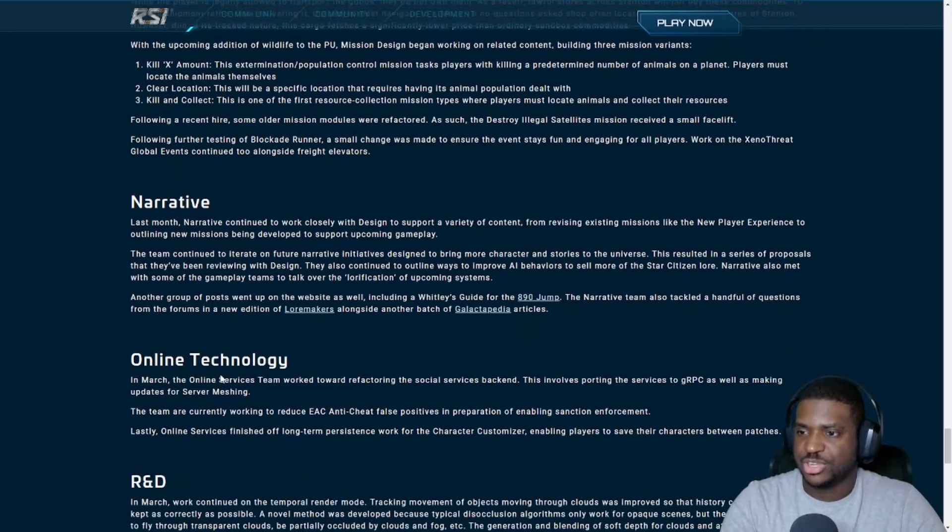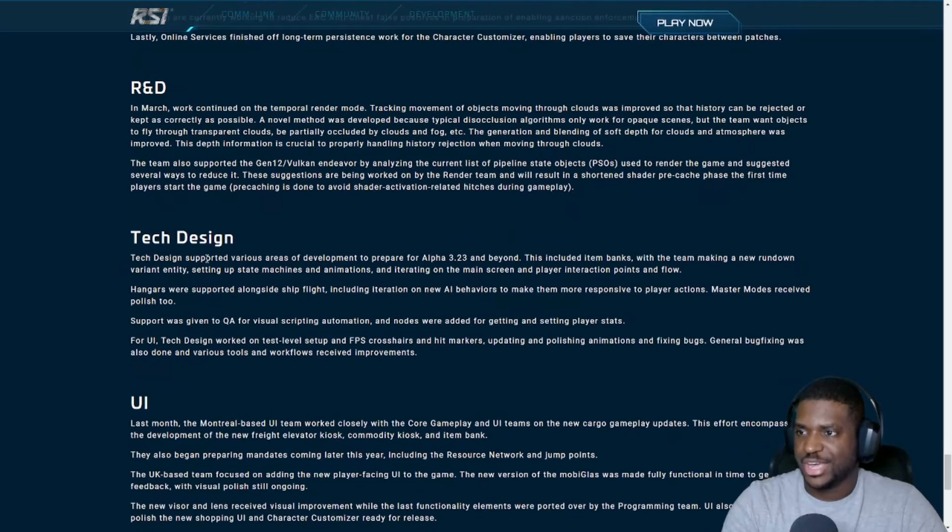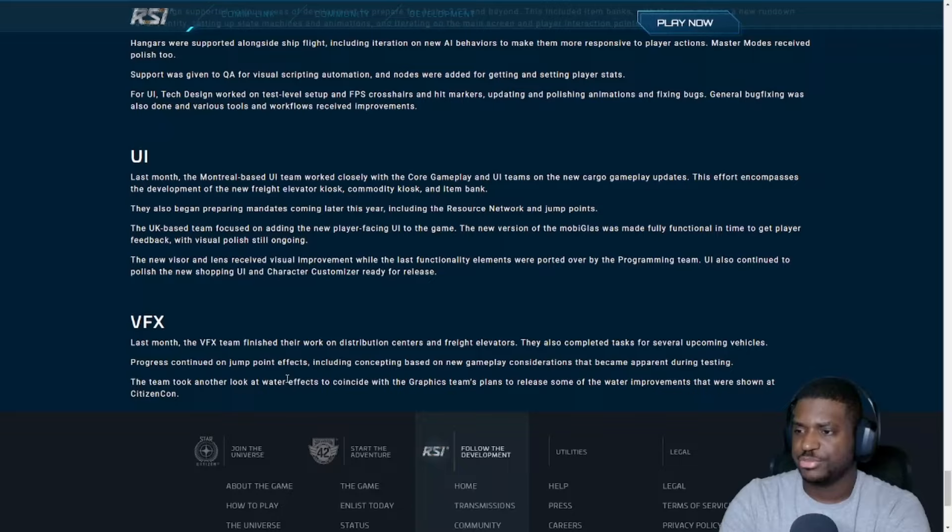Online technology and R&D teams are working on the temporal render mode and Gen 12 Vulkan. On tech design, 3.23 and beyond covers item banks, new rundown variant entity state machines and animations, and hangars supporting ship flight including new AI behaviors.